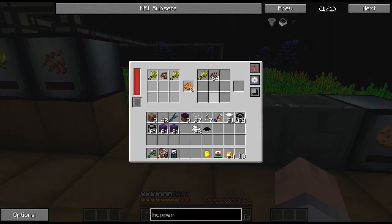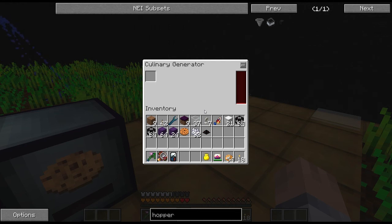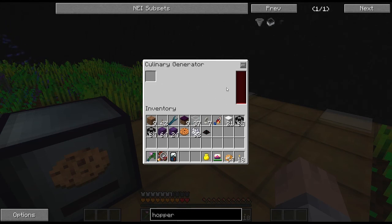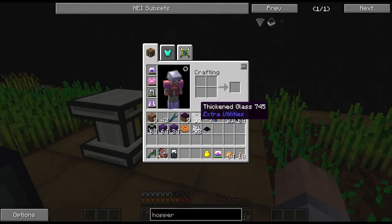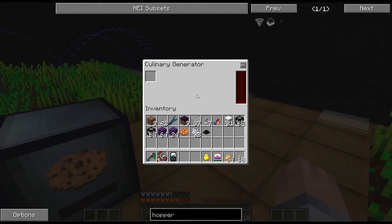One more thing I wanted to show you guys - this is more of a correction. Sebastian Misch told me that I put a compressed cookie in here when I did the test with the bread instead of a regular cookie. He also mentioned - and I didn't know about this - when you have the generator open and you hover over something, it shows you how much RF this makes. A regular cookie only makes 1448 RF, and I believe the compressed cookie was 17,000 something - much higher.